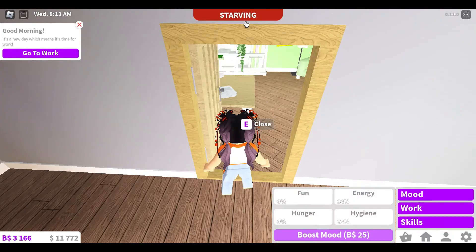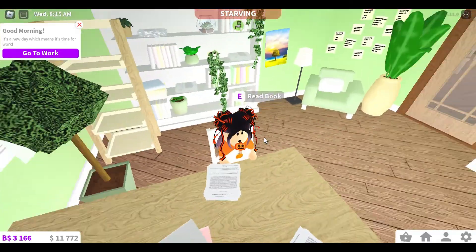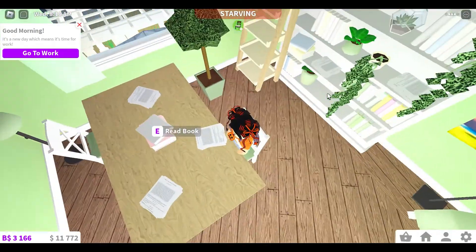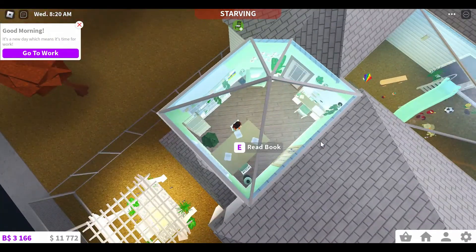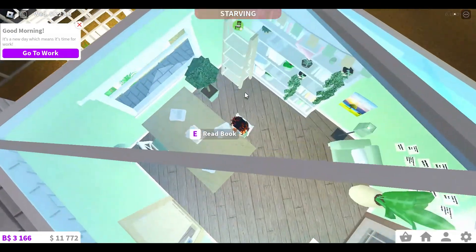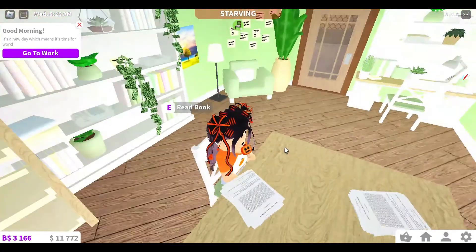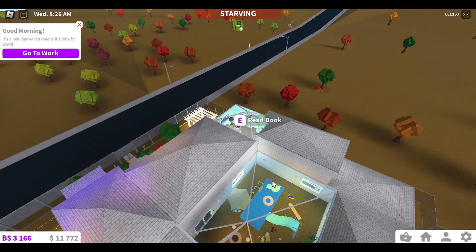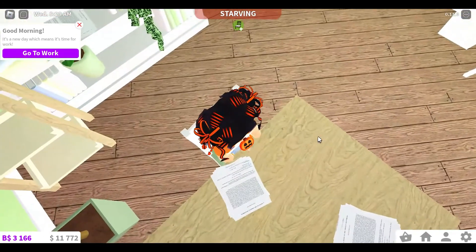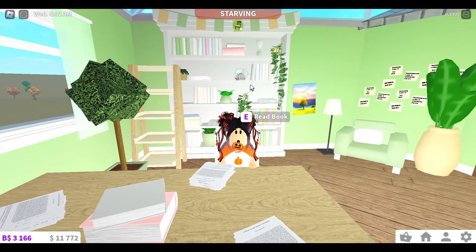My moods aren't looking too good so I'm just gonna sit down while I do this tour. Up here we have the study room, which was going for a green nature look — it kind of makes me feel like I'm in a greenhouse. It has a glass roof. Originally the glass roof was so people couldn't break in, but I eventually just built walls all around anyway.